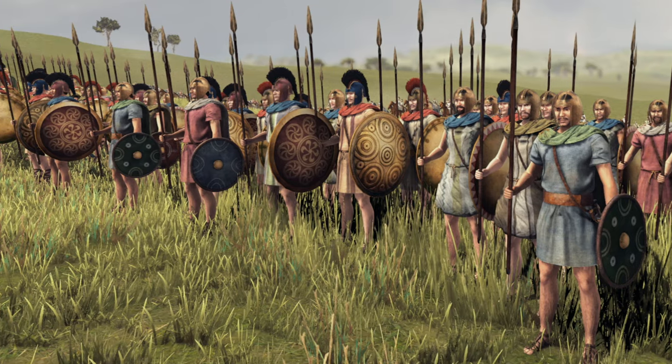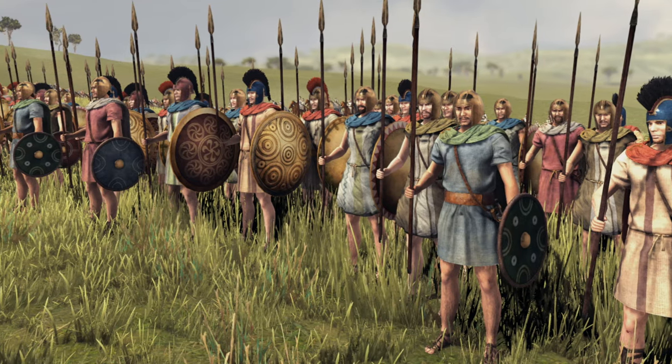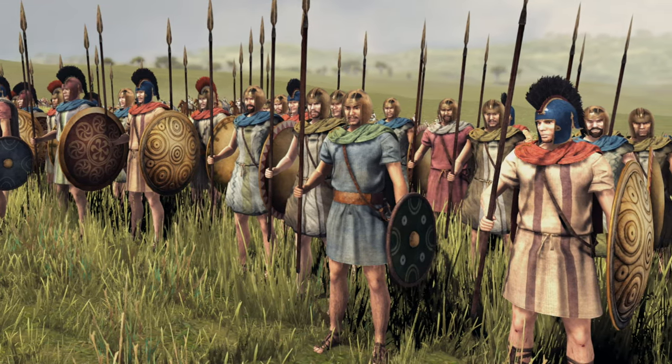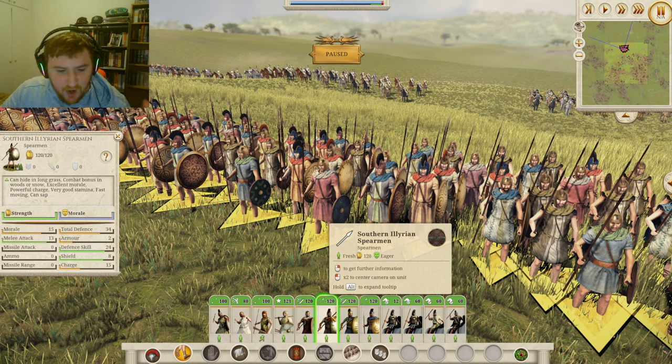Now let's look at the Southern Illyrian Spearmen. Absolutely stunning shields — these guys are pretty much the yin to the yang of the Axemen. They are a more defensive unit, something to hold the lines and beat off cavalry with their spears. They have 15 morale, 13 melee attack, but 34 defense compared to the 28 of the Axemen. So it's whether you want a more defensive or offensive line. A good mix I'd recommend is the Axemen flanking while the Spearmen hold the line.